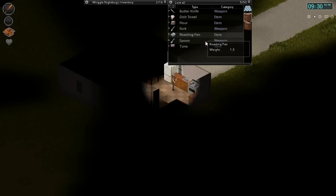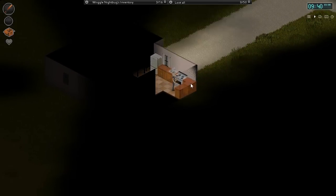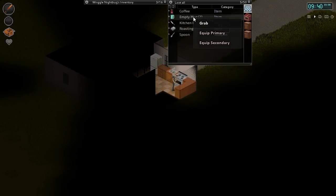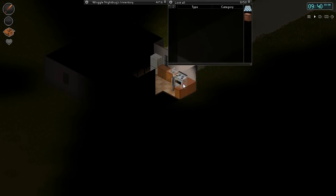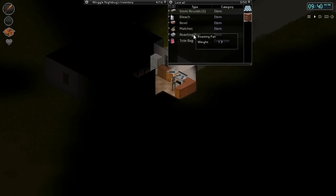Grab the plastic bag. Grab the tuna. As always, we'll sort everything out here. Oh, a tote bag. So we start out with three bags already, that's fantastic. Also some roasting pans, which can actually be used for stuff. And we have ammo of all things. And another tote bag.